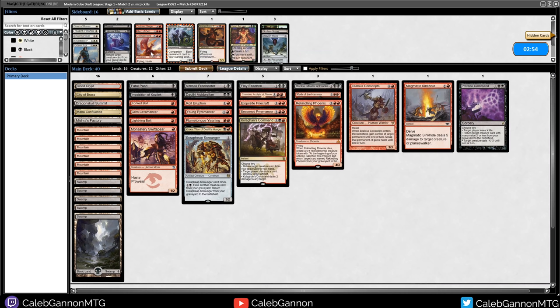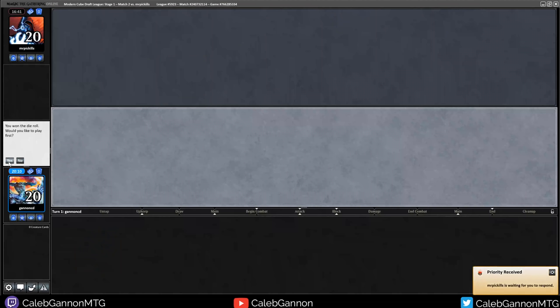We double block, we lose all of our creatures. I need to draw Kologhan's Command now. K command? K command! No - we're just dead. That's unfortunate. They definitely misplayed but we just got wrecked. They have some tokens. I like Zealous Conscripts against their deck. I feel like my deck in general is a fine setup against theirs. How many black sources do I have? Actually not that many. Let's go first.